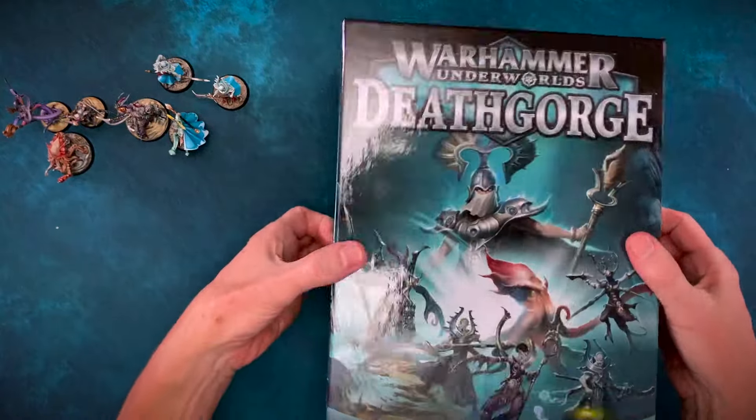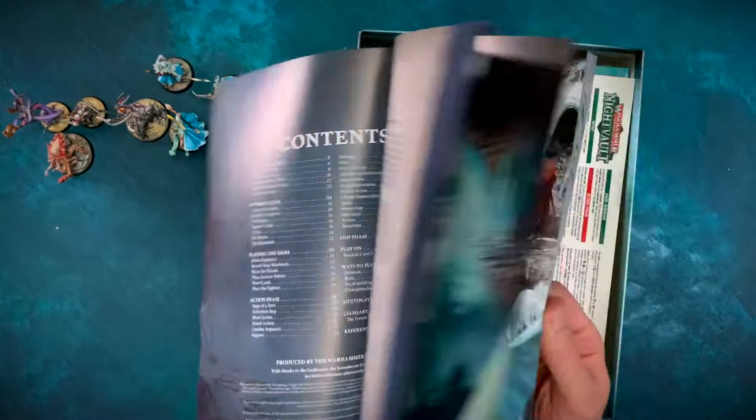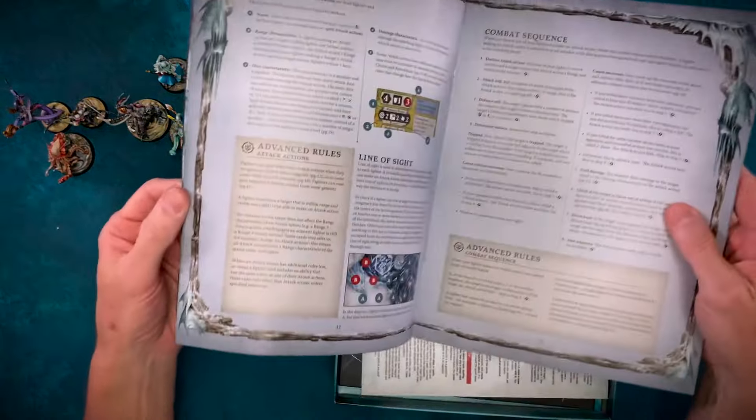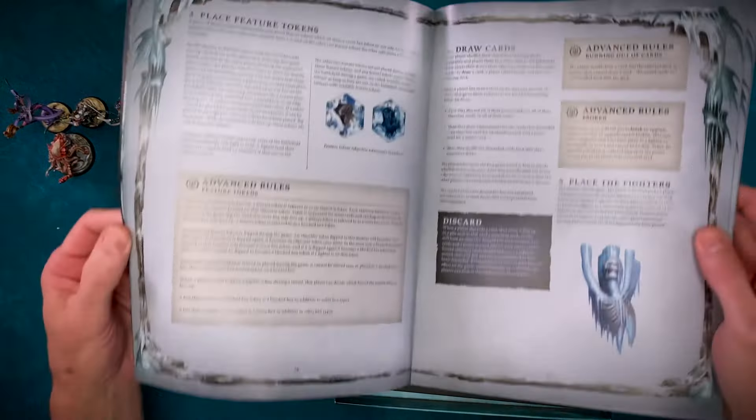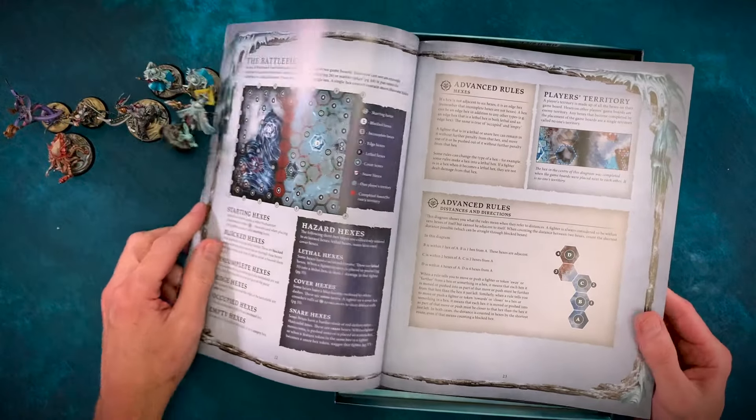So what do you get inside Warhammer Underworlds Death Gorge? Well, you get the usual stuff. If you've played a few seasons of Warhammer Underworlds, you kind of know the drill. It comes with a big rule book. Now, the first thing I'm going to say is this rule book's crap. Strong opinion from me — I think it's overwritten, overwordy, too complex. And also the way it's laid out, it has all these little pullout boxes called advanced rules, which really annoys me because they're not really advanced rules — they're just rules. None of them are optional; they're all important and part of the thing. I don't know why they've called them advanced rules.